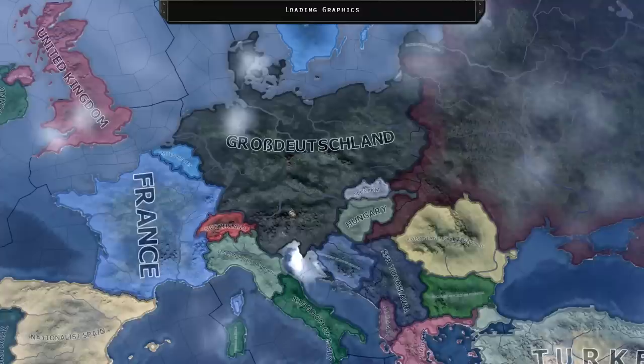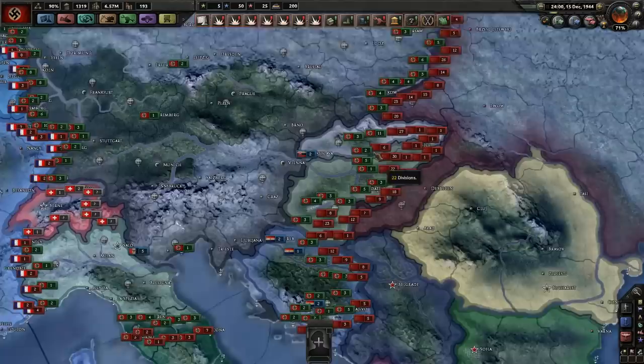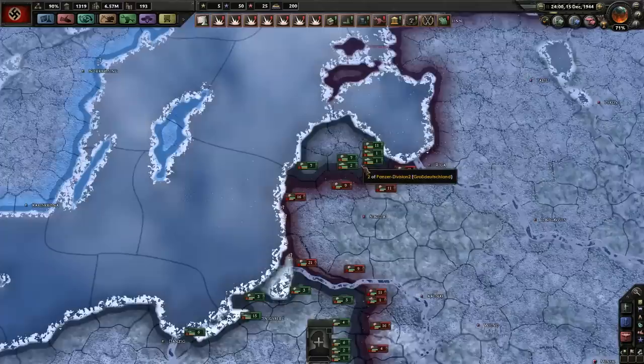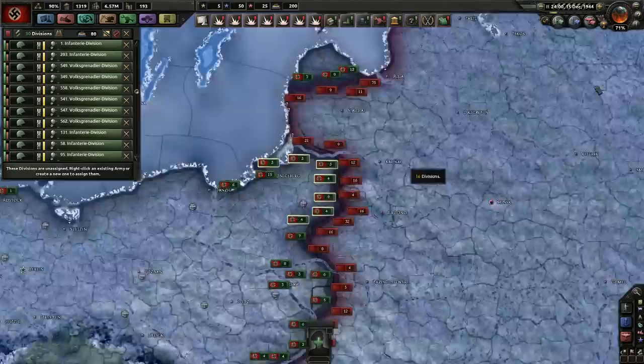I might withdraw from Italy entirely to that river just there. That might be a good idea. Okay so here we are — oof, it looks bad, it looks very bad. What have you done, Germany? Those are some very experienced divisions we have up there. Our deficit's looking like it's less bad than in the previous one, that's good.